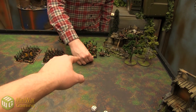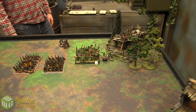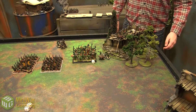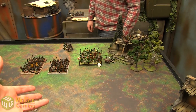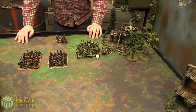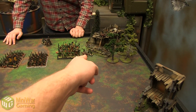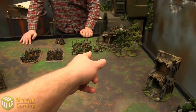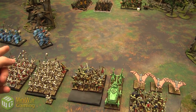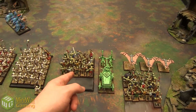Next up, shooting. The first Spear Chukka fires — it hits on a four base, minus one for long range. No hit. Second Spear Chukka, hitting on a five. Also a miss. Then the catapult — debating targets. Could go for skeletons but they can be reanimated, could scatter onto bats, or take a long shot. Going for the gamble. It scatters six inches forward, landing right there.